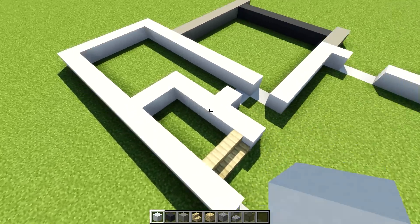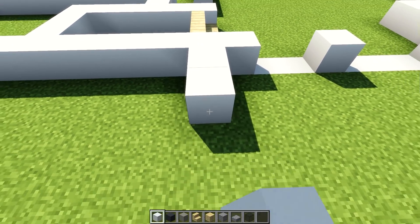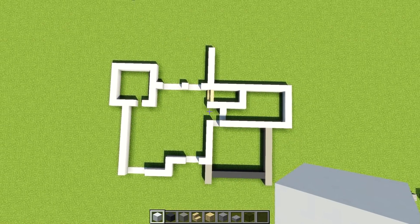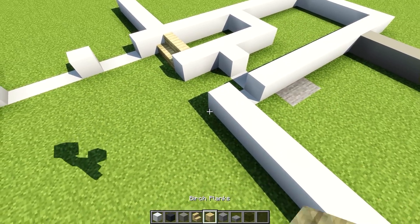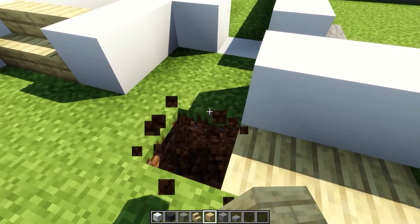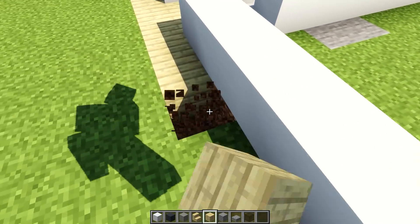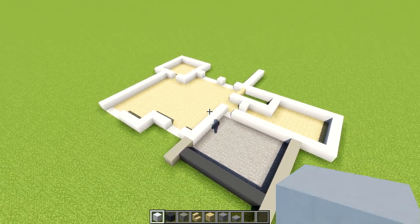One thing I will do is jump down and, following this main wall on the back, take it out by one, two, three, four, five, and six. This is pretty much the whole layout of the house. I'm going to be using stone inside the garage as flooring, and inside the house birch planks. It might be boring but whatever you prefer, just use it.